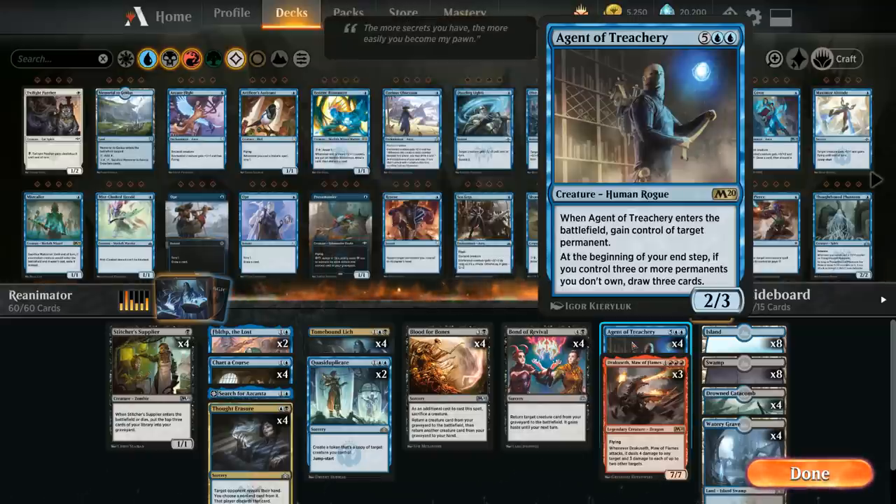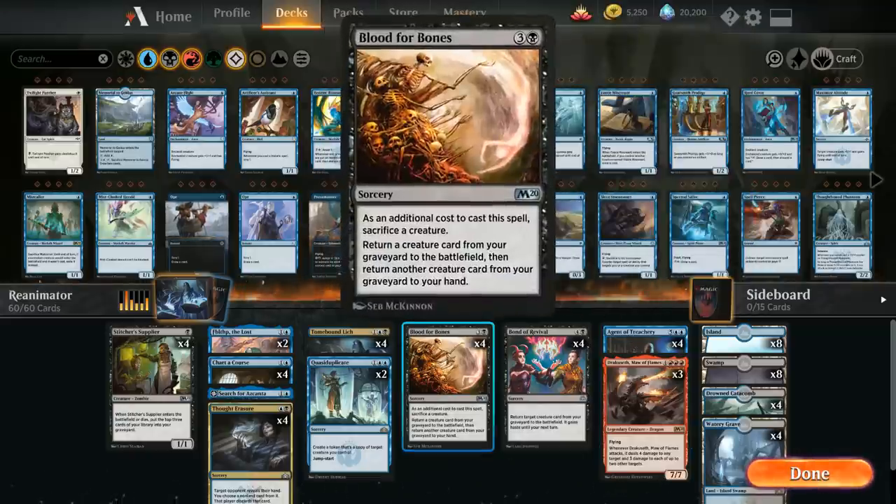To reanimate these creatures we'll need some reanimation spells. We're running 4 copies of Blood for Bones, the new addition from M20. As an additional cost we need to sacrifice a creature — that's why we have cheap sacrifice-fodder creatures early in the curve. We get to return a creature from our graveyard to the battlefield and return another creature from our graveyard to our hand. A key interaction: you can reanimate the very same creature you sacrificed as the additional cost.